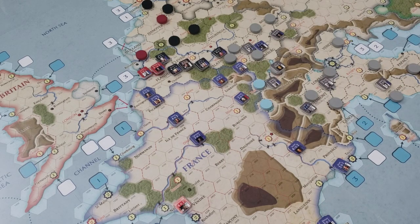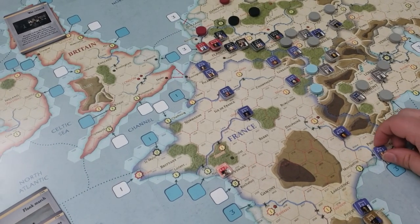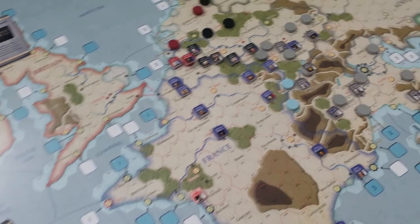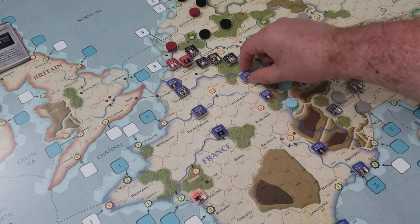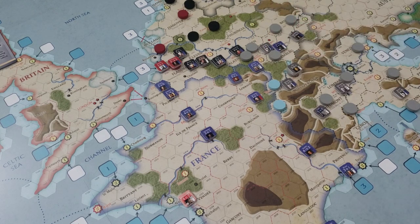To defend France, there's not even that many forces in the south — just a couple of corps that are going to have to hope for the best. There is a small force here; an Army of Italy that is actually only four steps, roughly equivalent in strength to this Austrian army, but generally the Austrians have more forces. There are some scattered French corps, and a French Army of Germany that is just three steps.